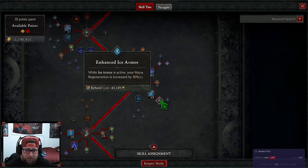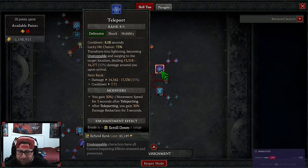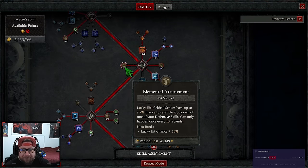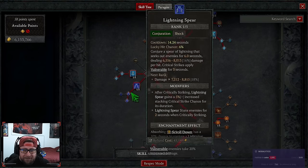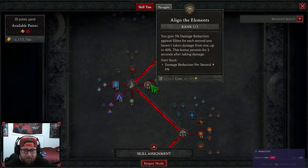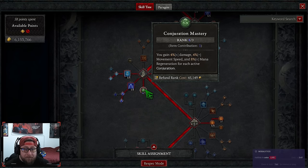We've got Ice Armor with Enhanced Armor Ice Armor for mana regen. You can optionally take a point out and put it into Shimmering Ice Armor — the cooldown is 14 seconds and with how much mana you're spending you can reset it pretty fast. Then we're maxing out Glass Cannon for more damage, and one point to Elemental Attunement for the chance to reset a defensive skill. Coming down, we get Ice Blades into Summon Ice Blades for cooldown reduction, Lightning Spear into Invoked Lightning Spear for critical striking, one point in Align the Elements to reach Mana Shield for damage reduction, and a barrier — having a barrier is important in this build. Then we max out Conjuration Mastery for more damage, move speed, and mana regeneration per active conjuration.